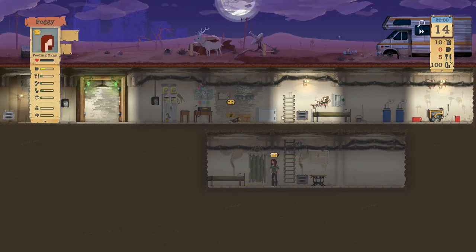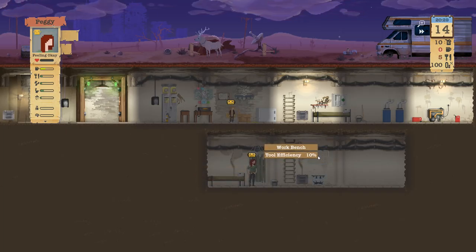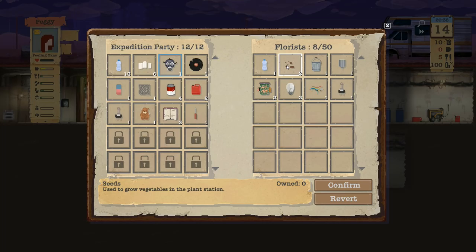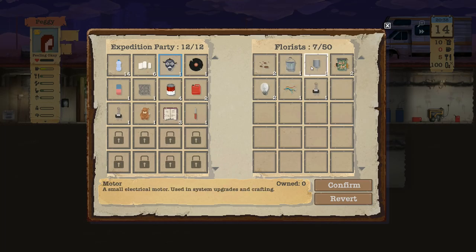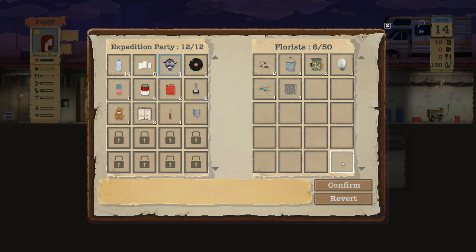I wonder if the snare trap caught anything. Oh, there's a screwdriver hanging up there. What does the florist have? More food, seeds — I'm going to leave those because we can come back and get those anytime. Motor! I need a motor — oh another freezer, that's right. Let's get rid of the metal, add the motor. Wires are always good to have. I kind of want the seeds but I'll leave those, I think I can come back.